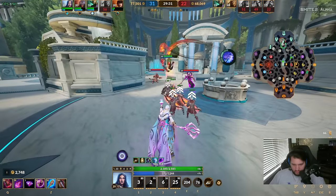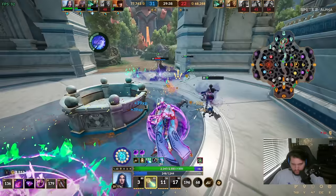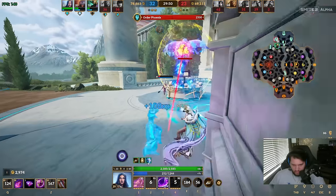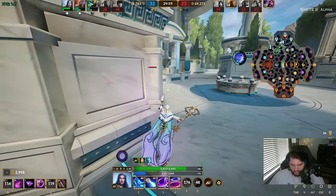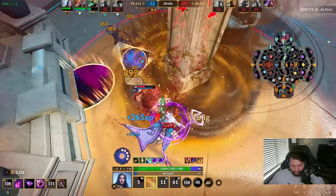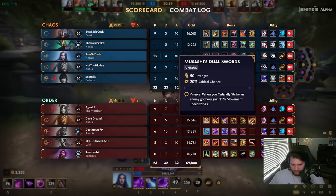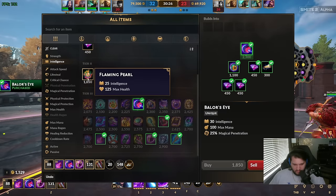Holy crap - dude I am bursting so much damage! I went after the fake one, they went after the real one. My mouse is all sorts of weird. He's got fatalities - ow ow ow. Alright - Baylor's Eye. Now we are full build. All that's left is potions. There's no 500-gold pot in the game, there's only 3k pots right now so we just gotta wait it out.